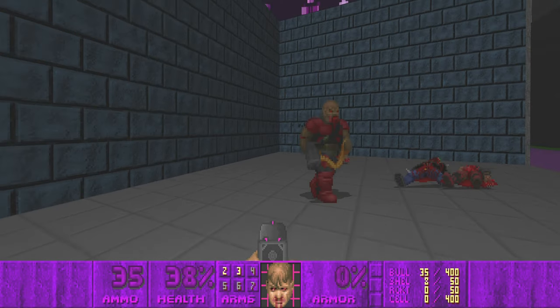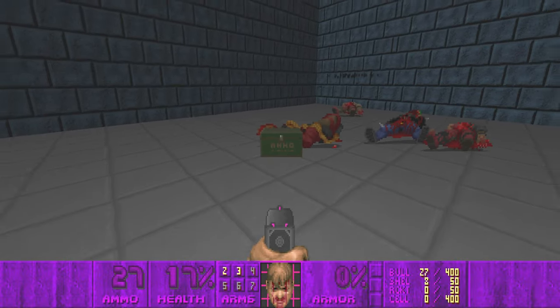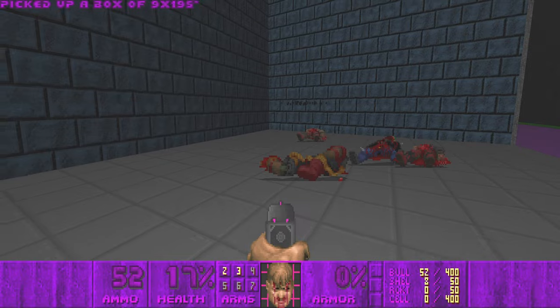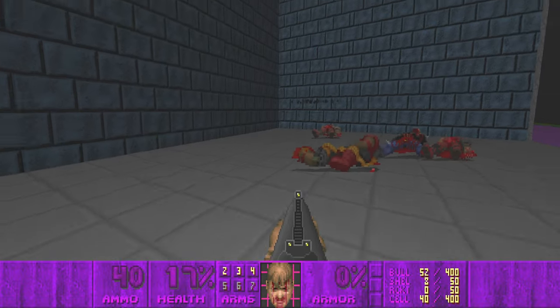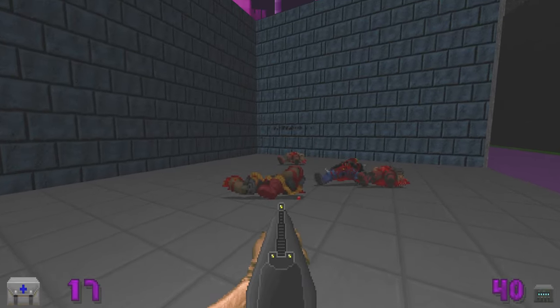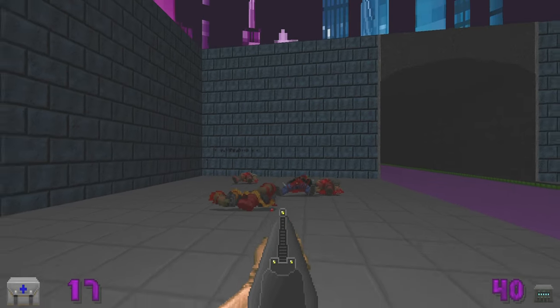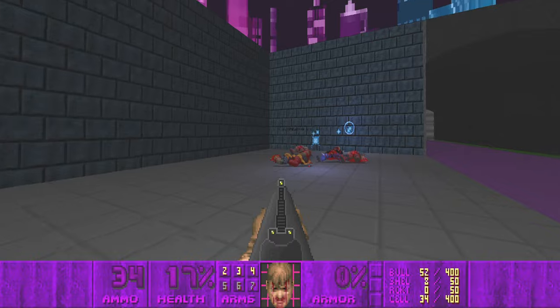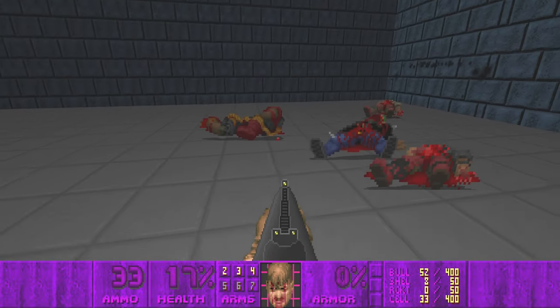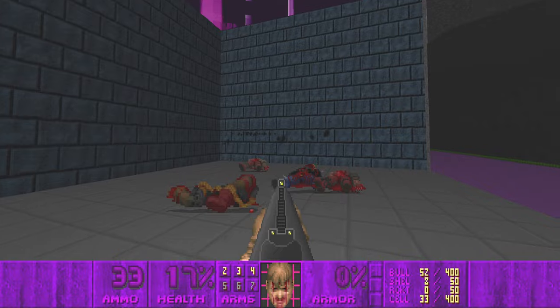Here's the chaingunner — of course it's the same, but it's now dropping bullets. The reason is simple: if I give myself a chaingun, you can see it's not actually a chaingun — it uses plasma. So it wouldn't make sense if he dropped bullets while carrying a plasma weapon.